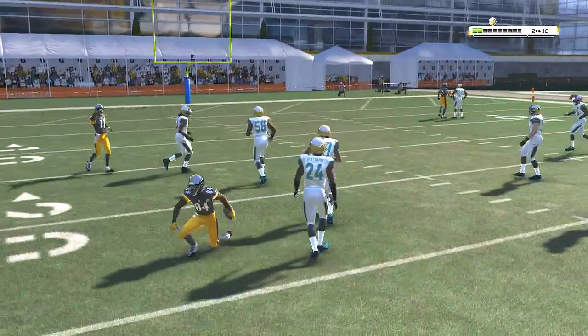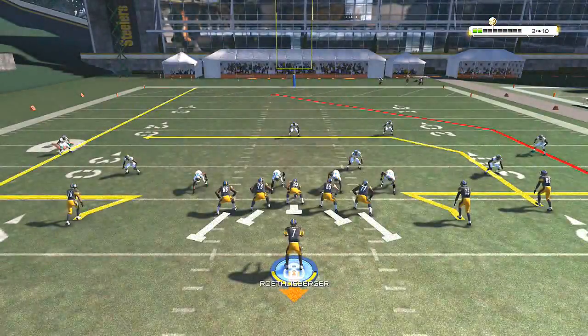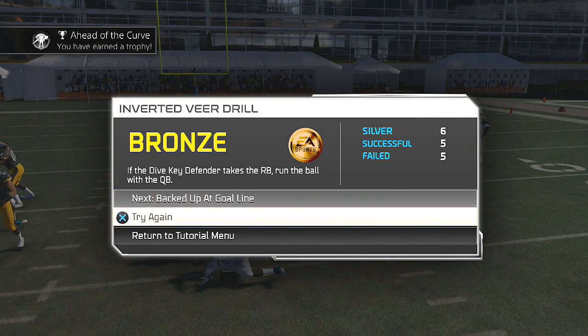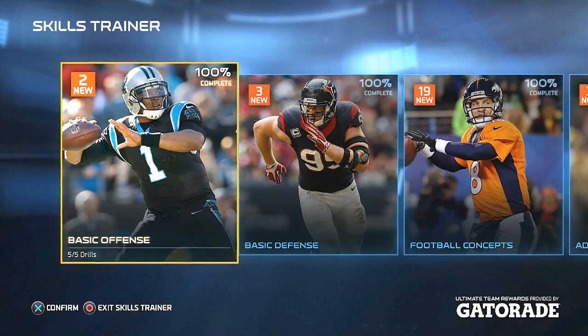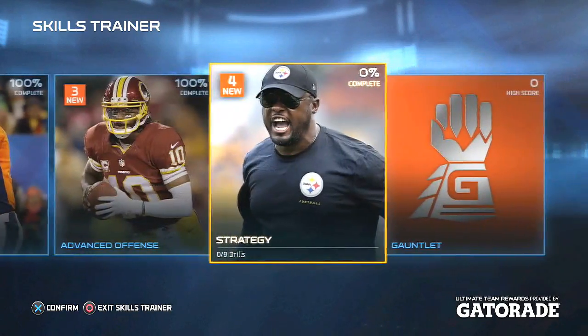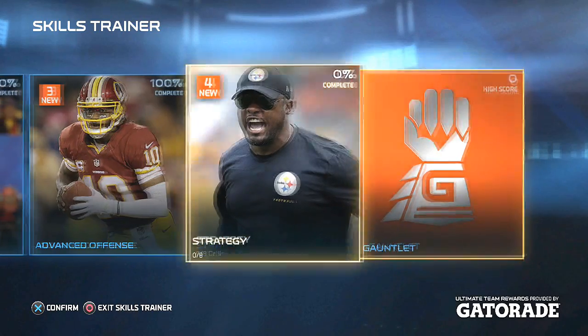It's pretty interesting — it gets pretty in detail on a lot of the concepts, the routes, why they're running those routes, and what you're supposed to look for. After you complete the full thing, it's easy, it's just time-consuming. As you can see, there are five drills for basic offense, five for basic defense, and 19 for football concepts, which probably takes the longest.